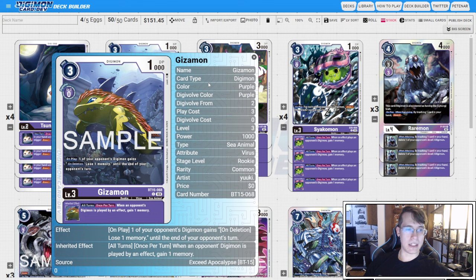Four copies of BT15 Gizamon. On play, one of your opponent's Digimon is going to gain on deletion, there's a memory, and the inheritable is going to gain us a memory when one of your opponent's Digimon is played by an effect. Our whole stack leading up to Leviamon wants to force Digimon to the opponent's side of the board so that we can gain memory and then pop bodies with Leviamon and gain more memory. Cards that are in line with this idea like Gizamon are just super fantastic for that.